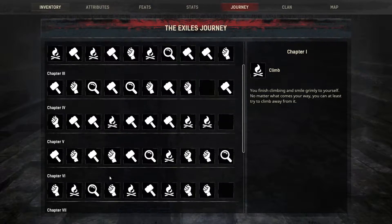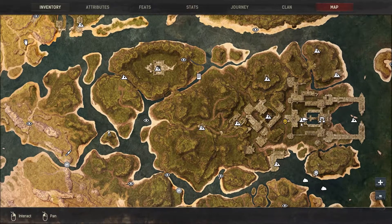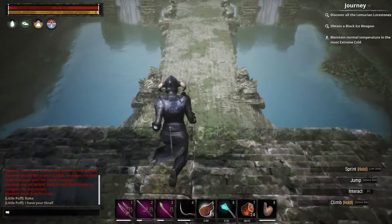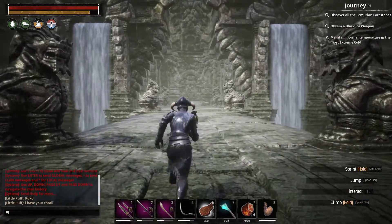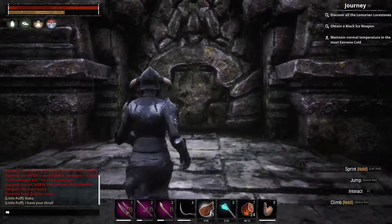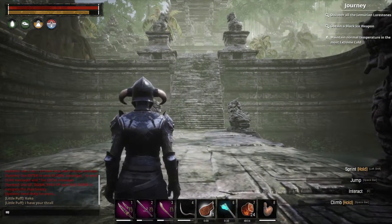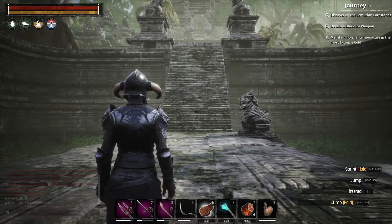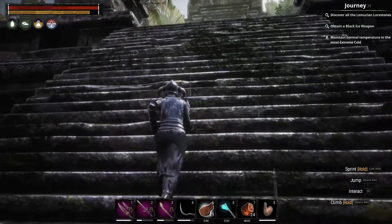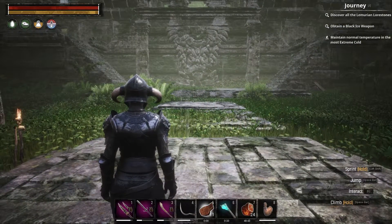Next journey step is quite easy to complete but you might not know where to find it. It's called Enter the Palace of the Witch Queen. All you have to do is go down here to the Forgotten City of Xel-ha, where you were picking up the Black Lotus, and go down to Celestial Plaza to the Palace of the Witch Queen. You don't need to go in there to actually fight the Witch Queen, but if you do, it's actually one of the most fun fights in this game. It reminded me of fights from World of Warcraft. Just be equipped well enough — it's not a low level fight. But all you have to do for this journey step is to enter it.